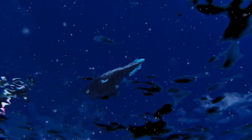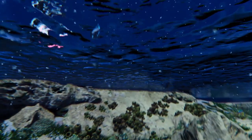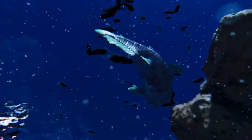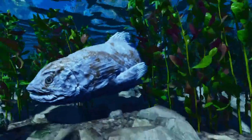Coelacanths are piscivores and feed on smaller fish and cephalopods, such as squid. They feed by drifting along the currents and eating whatever they encounter. They rest during the day in caves or in the deeper ocean and hunt at night.